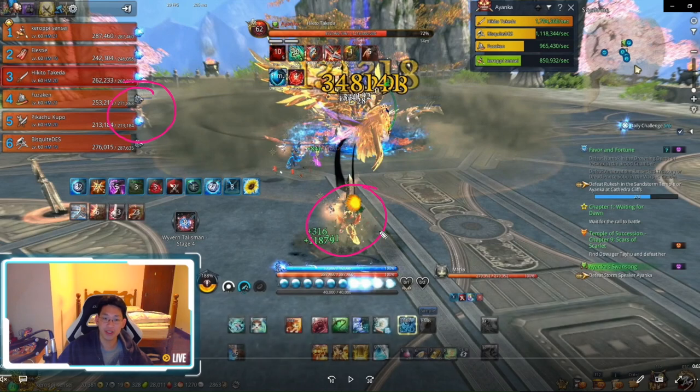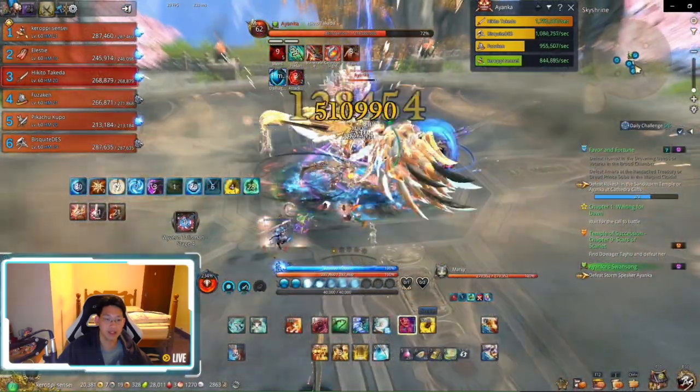He throws a feather at me and a feather at Biscuit. Once this is complete, me and Biscuit are free to DPS and do whatever we want, so we run close to the boss and DPS. This is when the cutters have to do their job - that is Kupo and Elesti. Soon the boss is going to summon these pillars from the sky and they're going to land around the map.